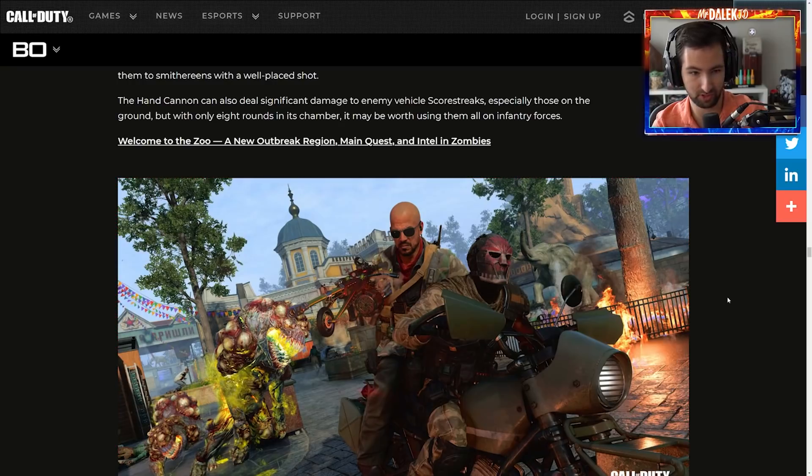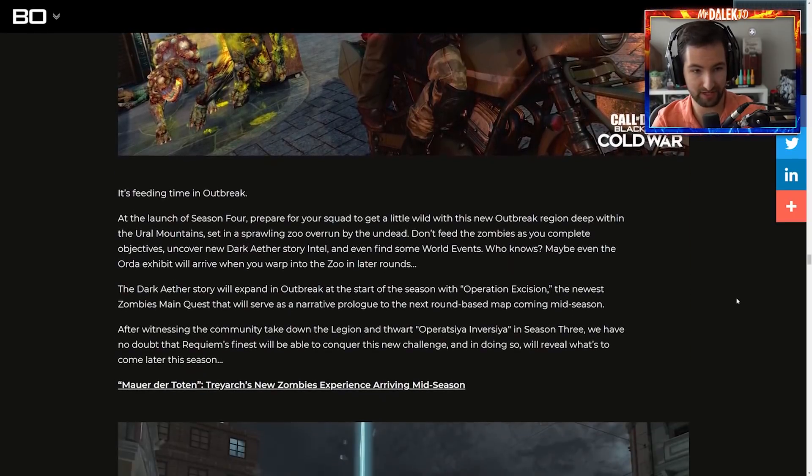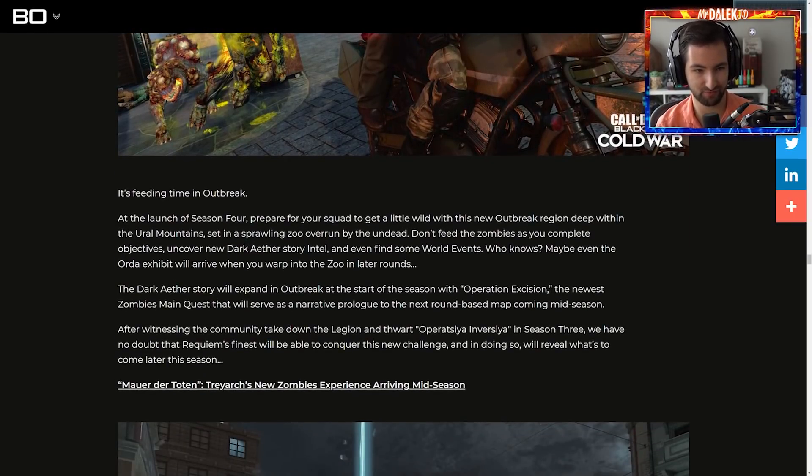So here we go, the first bits and pieces, which is about Outbreak, where we've got a new region, main quest, and intel. Zoo is feeding time in Outbreak at the launch of Season 4. Prepare for your squad to get a little wild with this new Outbreak region deep within the Ural Mountains. Don't feed the zombies — you complete objectives, uncover new story intel, and even find some world events. Who knows, maybe even the order exhibit will arrive when you warp into the zoo in later rounds.